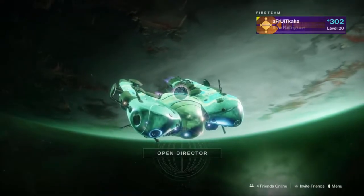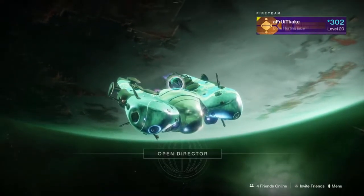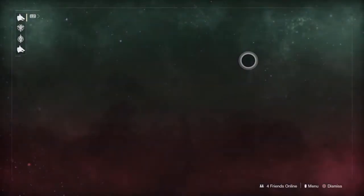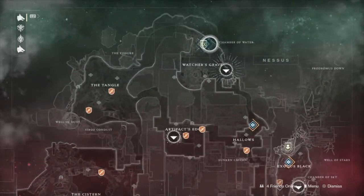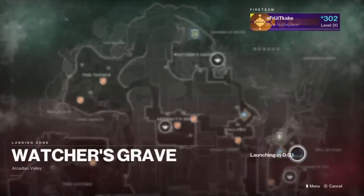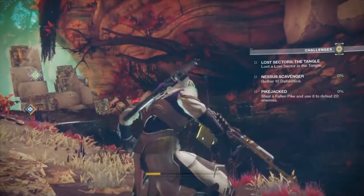Alright Destiny fans, today is Friday and we all know what Friday is — Friday is Xur Day. Xur is located on Nessus today in the Watcher's Grave and you can just go right to the fast travel landing zone right there. Kind of a convenient location and he's not too hard to pick out today.